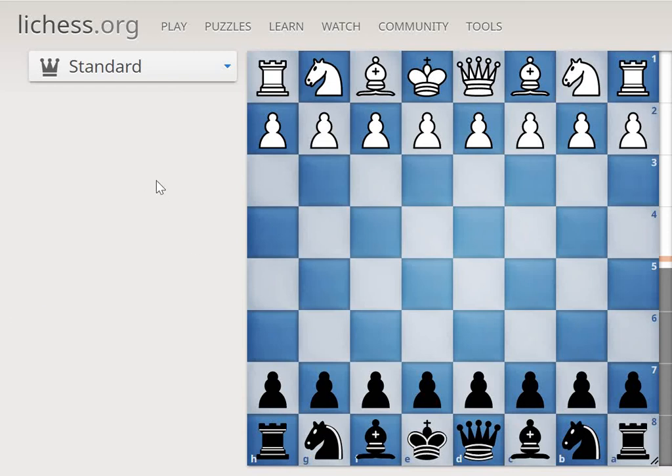Chess friends and welcome back to another video on Chess Mastermind. In this video we are going to see all the tips, tricks and traps in the Englund Gambit. By wasting no time let's move on to the video. This opening starts with D4, then E5 and then white takes.